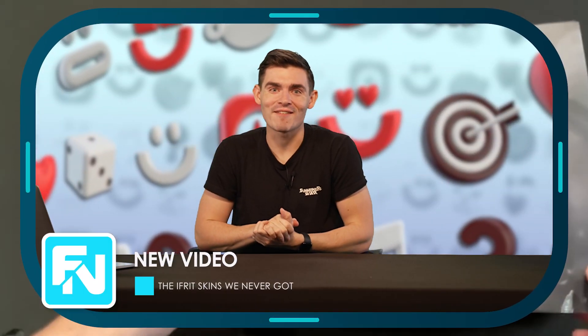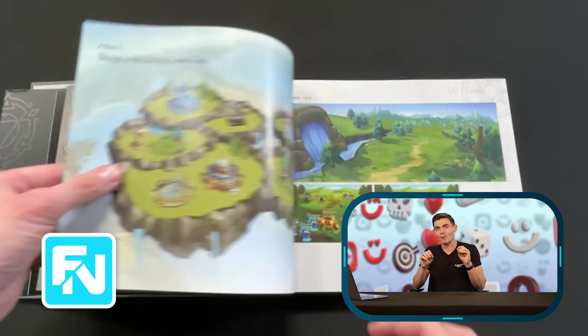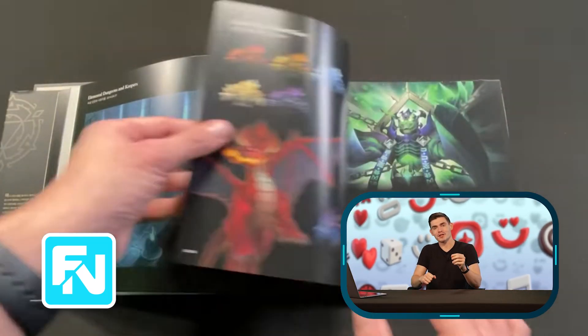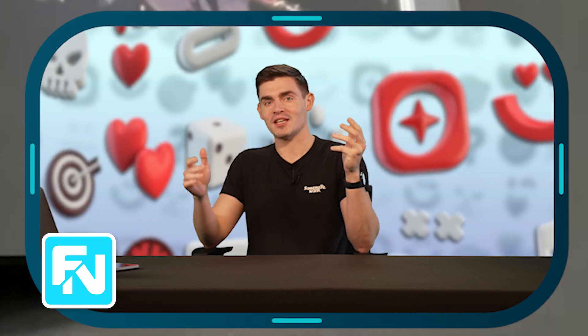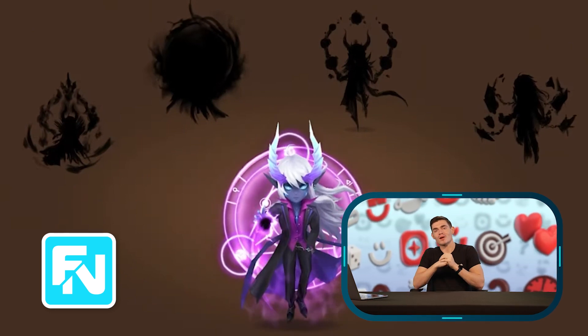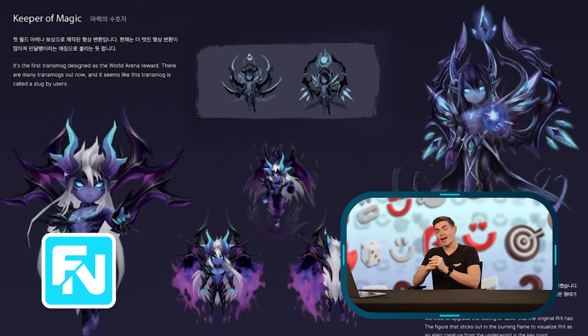The Ifrit skins we never got just launched on the channel last weekend. This is one I recorded a little while back and I've been so excited for it to launch, and it's finally debuted. This is the first episode of a new series where I go through Summoner's War concept art and see what the game and characters could have looked like. For whatever reason, these awesome skins were left on the design cutting room floor.